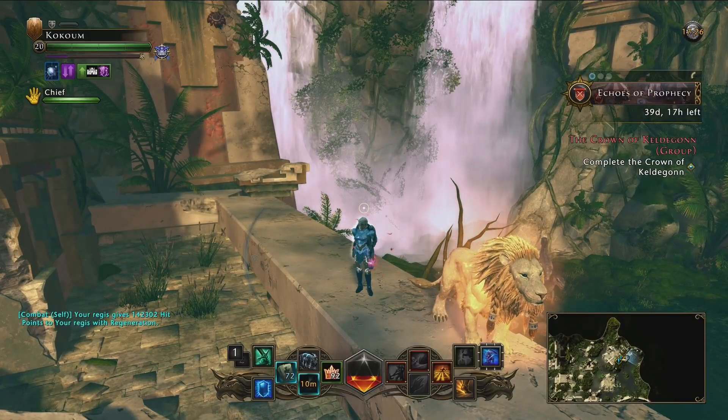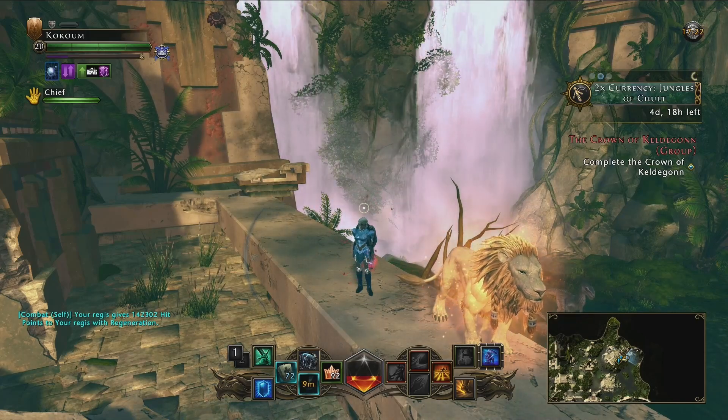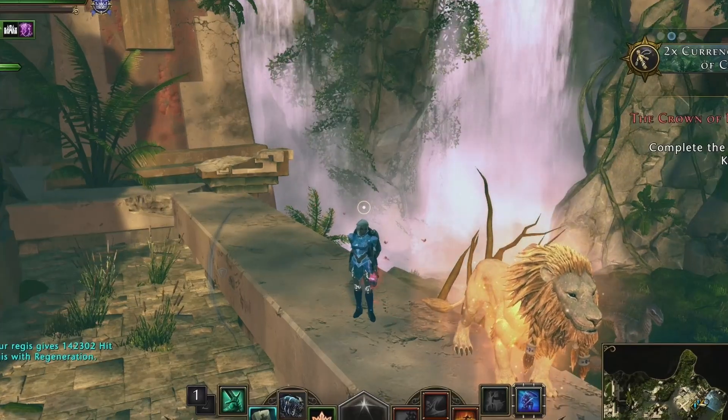Every time I, or probably any other tank, makes a build we frivolously say 'and then for consumables of course the chain of scales.' But who? What? Where? When? Why?